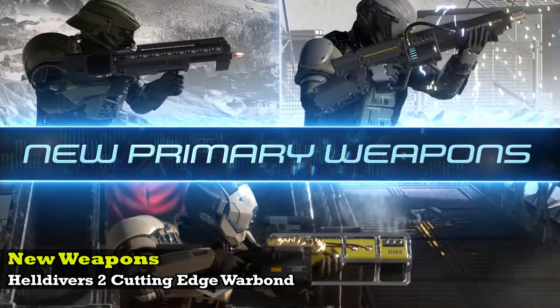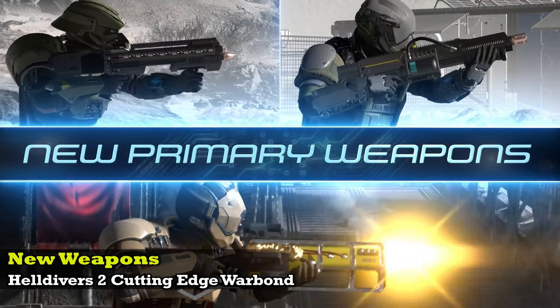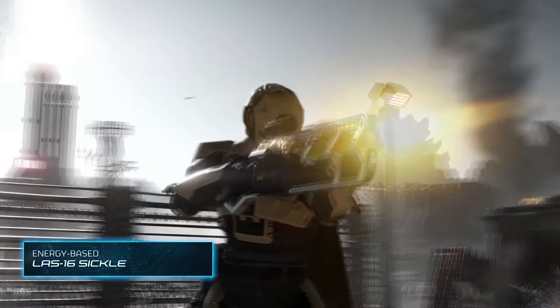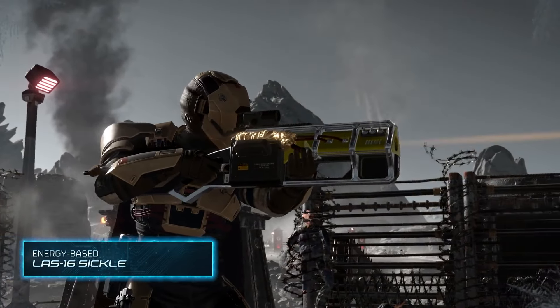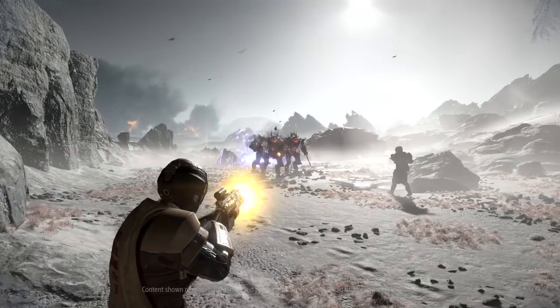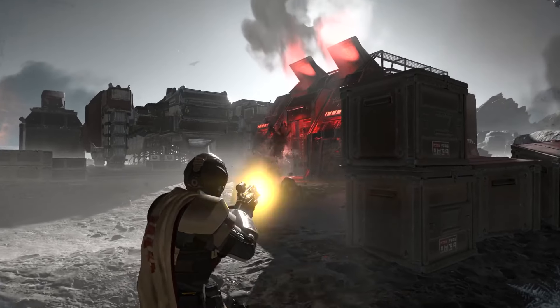Moving on to some of the new weapons we'll be seeing in the Cutting Edge Warbond, starting with the LAS-16 Sickle. This new primary weapon is a burst fire laser rifle that doesn't consume traditional ammo but can overheat if the handler isn't careful about managing their shots.